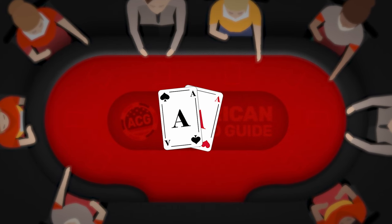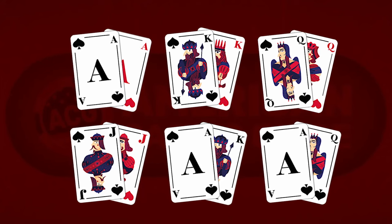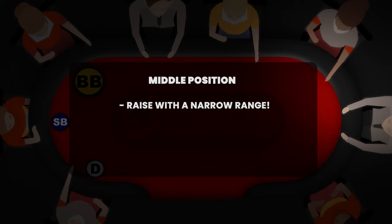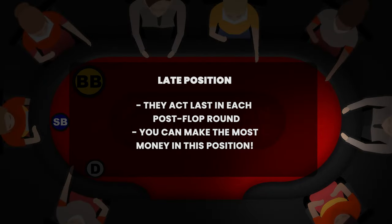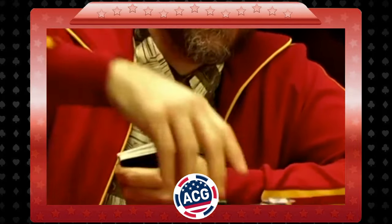Early position hands should mainly consist of high pocket pairs or high-value suited connectors — think pocket jacks, pocket aces, or ace-king, ace-queen suited. Always be tight with your raising in early position, as you may have callers waiting to act after you before community cards are dealt. Players in middle positions should also raise with a narrow range but be perceptive to the actions of later players. Middle position is where you can open up your playable hand range and look for opportunities to act aggressively when late position players fold, making you the de facto late position player.